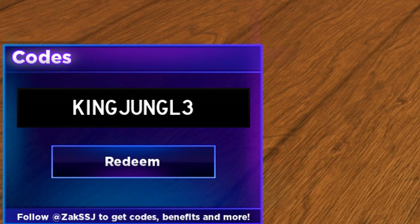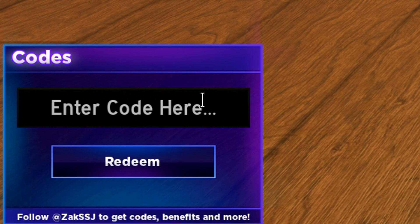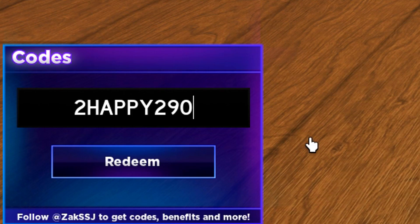Redeem the king jungle code — it'll help you out a lot. After that we've actually got the '300k wall' code to redeem. Then we've got the next code which is going to be 'omg100' — go ahead and redeem that exactly how I put it in and it will help you out. I've actually got 99 fruit pity that I should spend, but I'll probably do that in a moment.